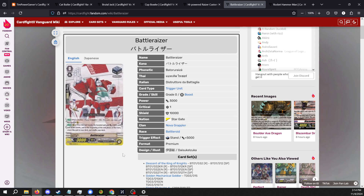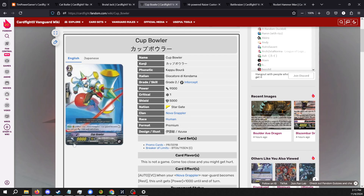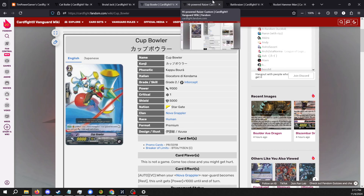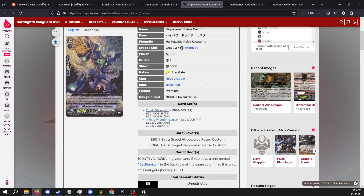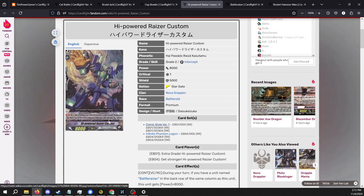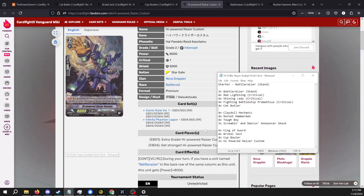The tech card I'm going to be playing that I think is going to do the absolute most in this particular format is Rocket Hammer Man — yes, the very avatar of my YouTube channel. Rocket Hammer Man: rest this card, choose a Nova Grappler, it gets 2,000 until end of turn. Applied to Cup Bowler he becomes 12,000 power with just this one effect. You can call over Rocket Hammer Man and with two side-row boosts you have a 16k Cup Bowler, and if that boost is a Cat Butler that's still 21k. Alternatively you can apply it to a rear guard Brutal Jack making it a 13k attacking rear guard, or apply it to High Powered Riser Custom giving it 18,000 power — perfect numbers against cross rides. Because all of these cards can hit 18k in conjunction with Rocket Hammer Man, I've decided to run it at four.